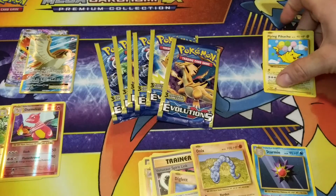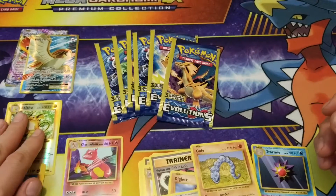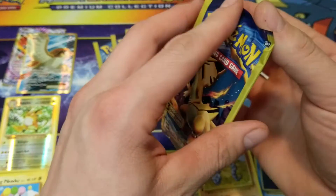A few Reverse Holos — we don't really care for that Reverse Holo Charmeleon, but... Reverse Holo Rare Raichu. Secret Rare — not-so-secret and not-so-rare Flying Pikachu.